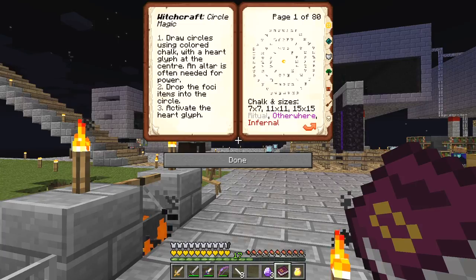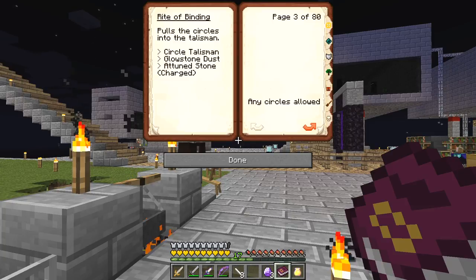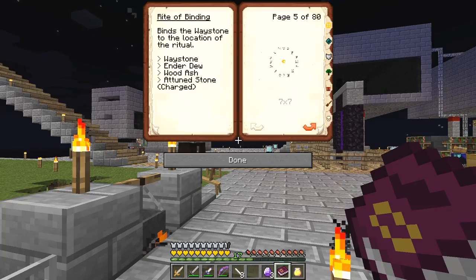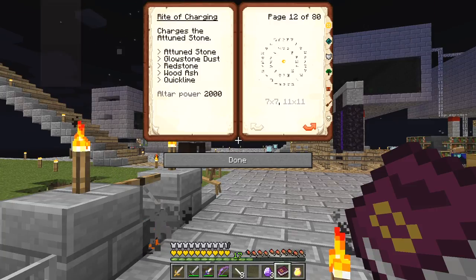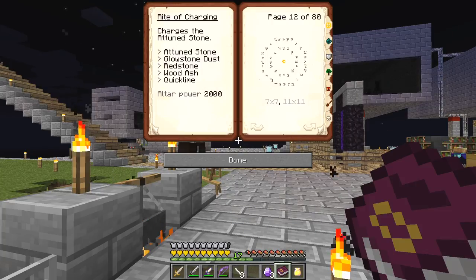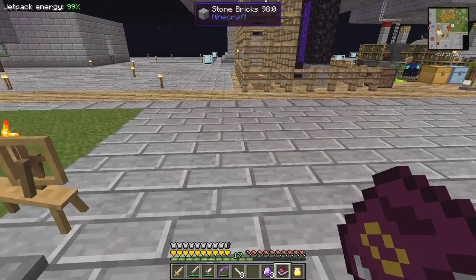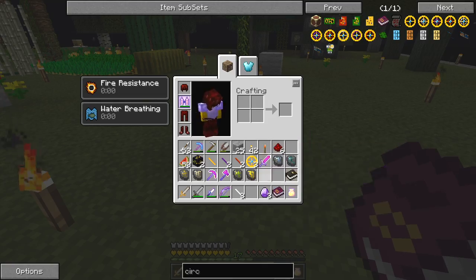Activate with the heart of life basically means you right-click. We want the rite of charging — here we go — this is charging the attuned stone, this is the one we want. We've got to create an 11 by 11 and a 7 by 7 layout, so let's do that first.